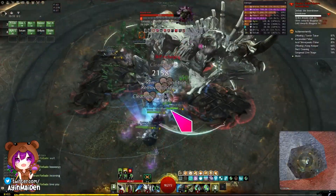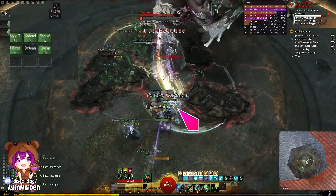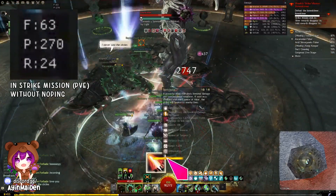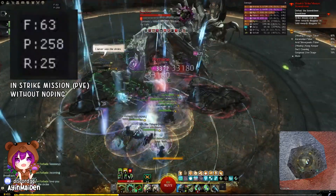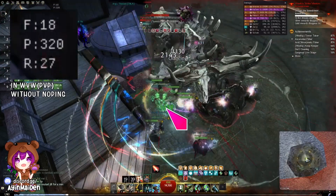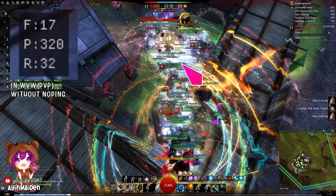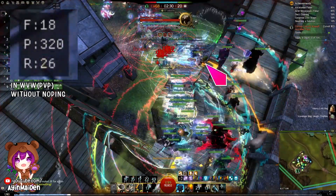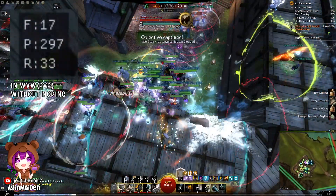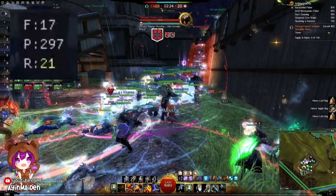I use an Arc DPS feature to monitor my ping on the top left of the screen here. This is my ping when I play without any tunneling services — this is in Strike Missions, and this is in World vs World. Sometimes the ping spikes to over 1000 ms, not very stable and usually close to 300 ms.